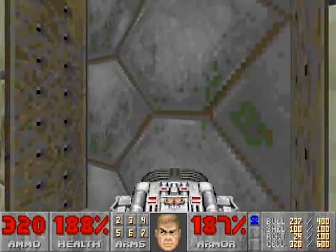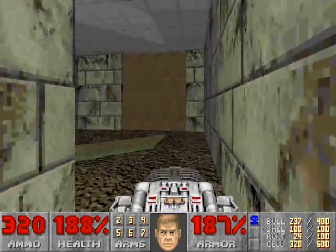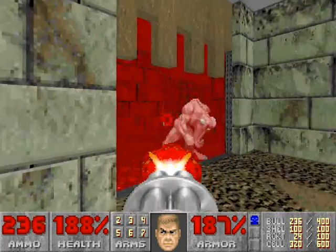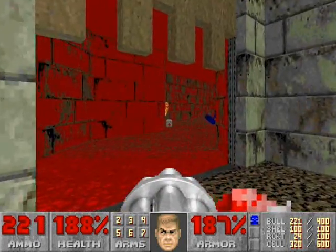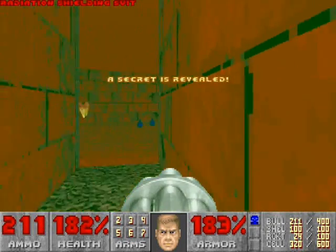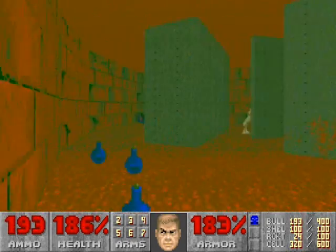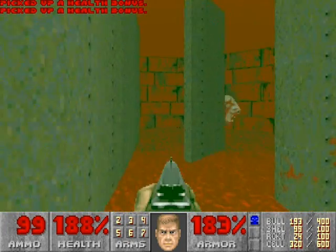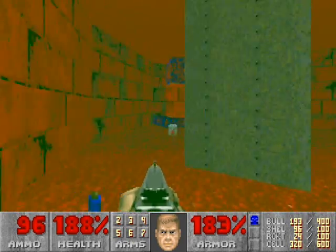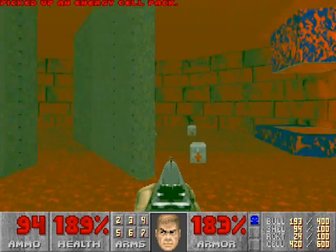And open up the right door. Now we'll take this passage that we skipped earlier. Go across the slime opening there to open up this wall. Kill the demon. Now the floor over there is damaging, so work quickly. Run to the right, open up the wall in between those blue things, and grab the radiation suit. That will protect you from the damaging floor, and then you can kill the rest of the enemies very easily. Grab the energy cell pack from here as well.